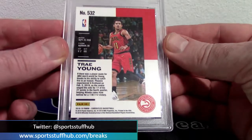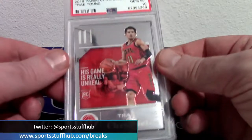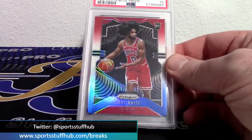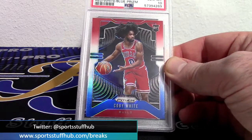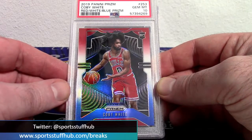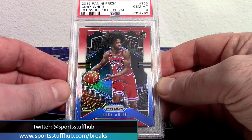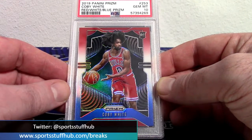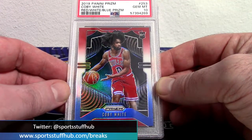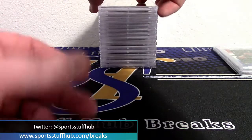This is a not-numbered card — more of the base card version. Next up, a little fad I had for a while because I really loved this guy coming out of the draft: Coby White Prism PSA 10, red white and blue rookie. This will pair really well with my silver PSA 10 that I've got.